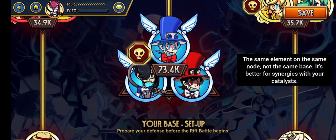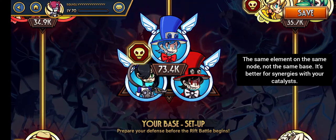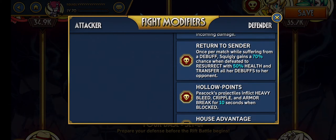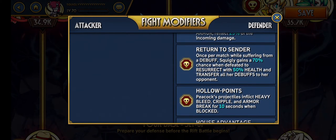My main node here is Freeze Frame with Untouchable and Plot Twisted, and I've synergized it with Frost Armor, which affects all Water Element Defenders. Frost Armor is one of the strongest catalysts in the game right now. Return to Sender is a Squiggly-only catalyst. So there are character-specifics, element-specifics, and tier-specifics: Bronze, Silver, and Gold.